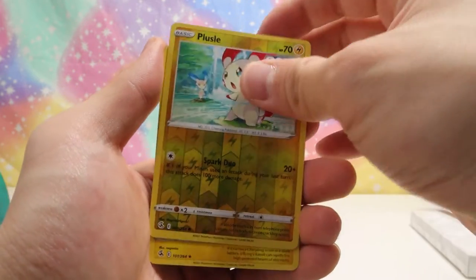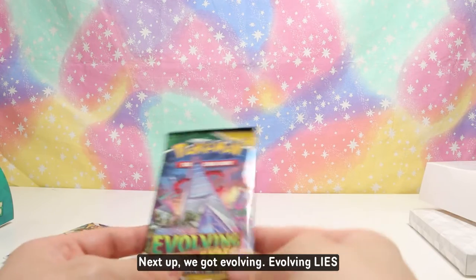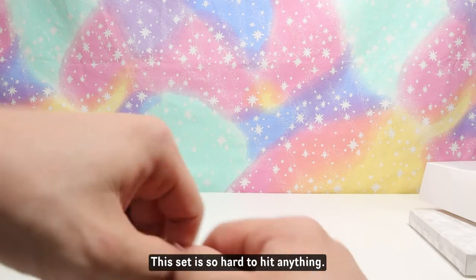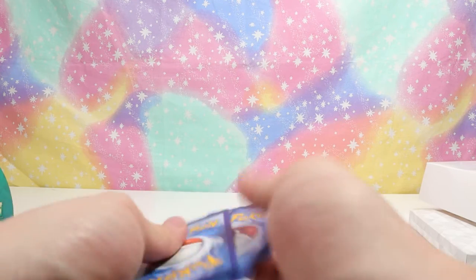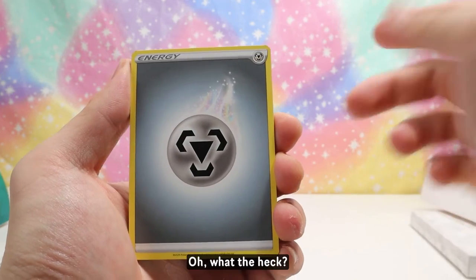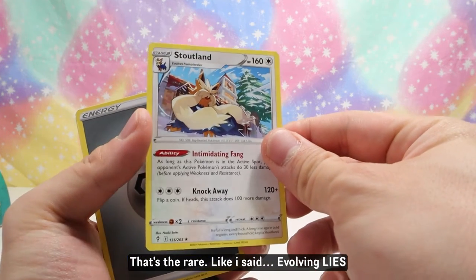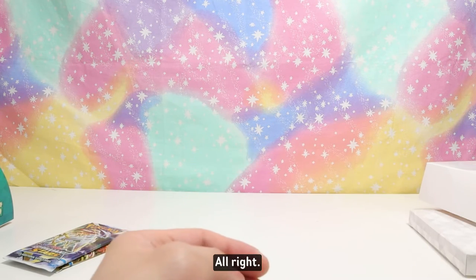Fusion Strike — all right, reverse. Next up we got Evolving Skies — that's what we're gonna call it, 'Evolving Lies' — this set is so hard to hit anything in. Oh what the heck, oh wow, I did a tactic wrong — that's why I said 'Evolving Lies.' All right, jeez.